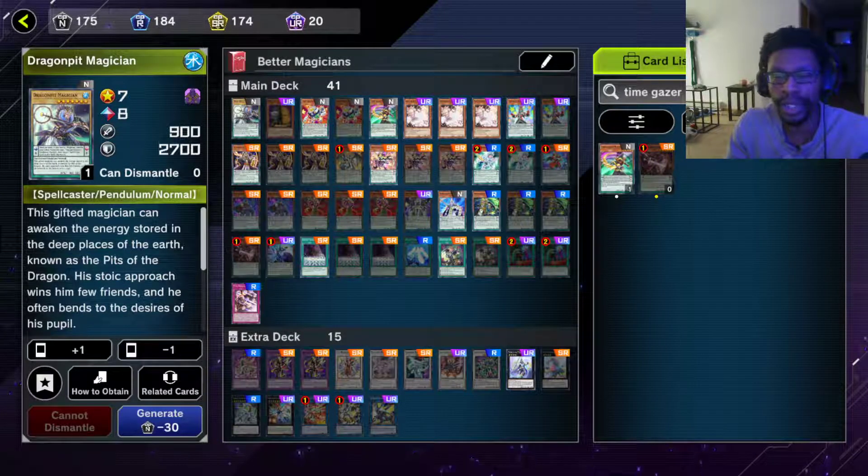What's good YouTube, it's your boy Wolf back again with another video. Everyone's been asking how can you make the structure deck better. The first structure deck I'm going to show you how to make better is going to be the Magician's structure deck. Me and my friend were in a Discord call playing Master Duel — he happened to be on ranked and faced this deck. It's not my deck list, I don't take credit for it. This deck is very budget friendly and was able to hold its own against a top tier meta deck.